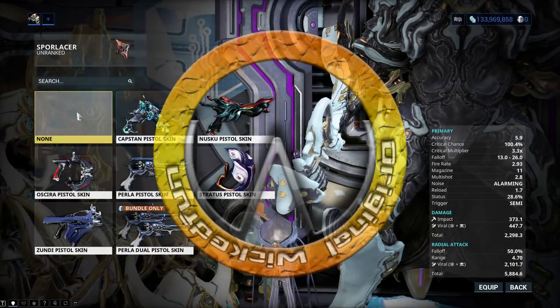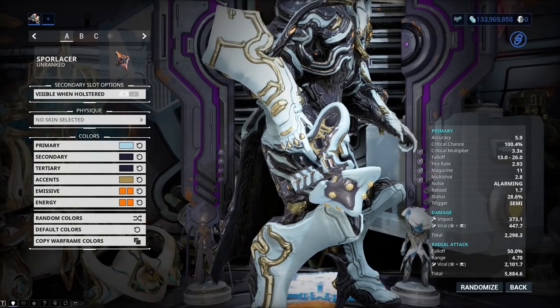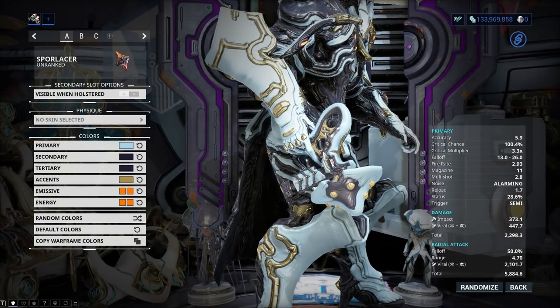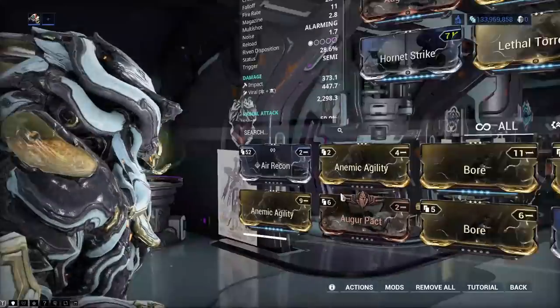Let's take the skin off this — the Spore Lancer, probably my favourite of the new Kit Guns. There's only two of them, and this is by far definitely my favourite.